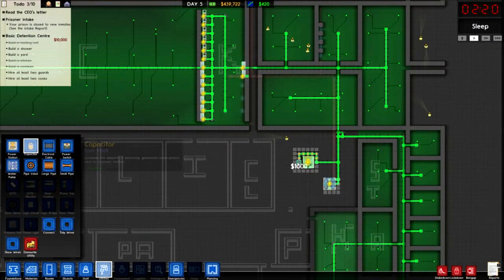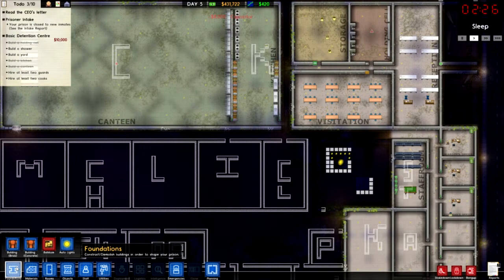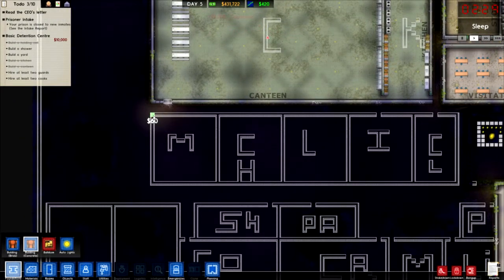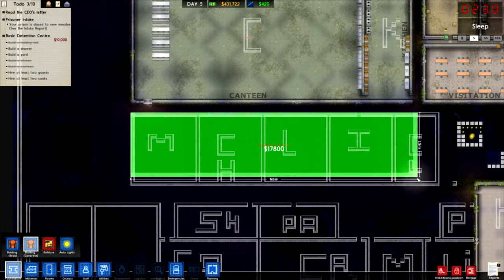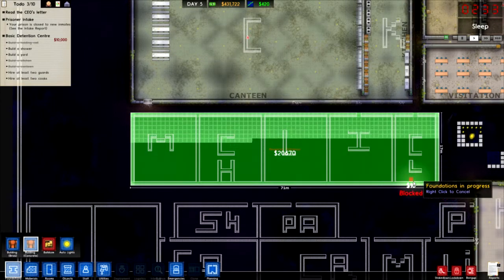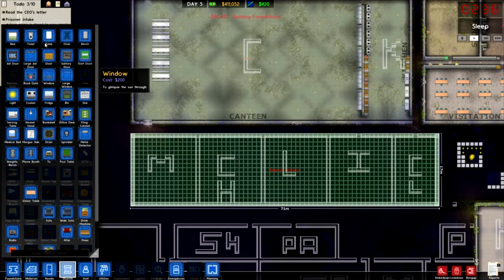We're going to need more capacitors. May as well fill this up since we've got the money - we may as well just start building. We'll need to build concrete foundation for this area here and this area here. It's going to cost about 20 grand to do that, and we'll need doors, and a medical door.